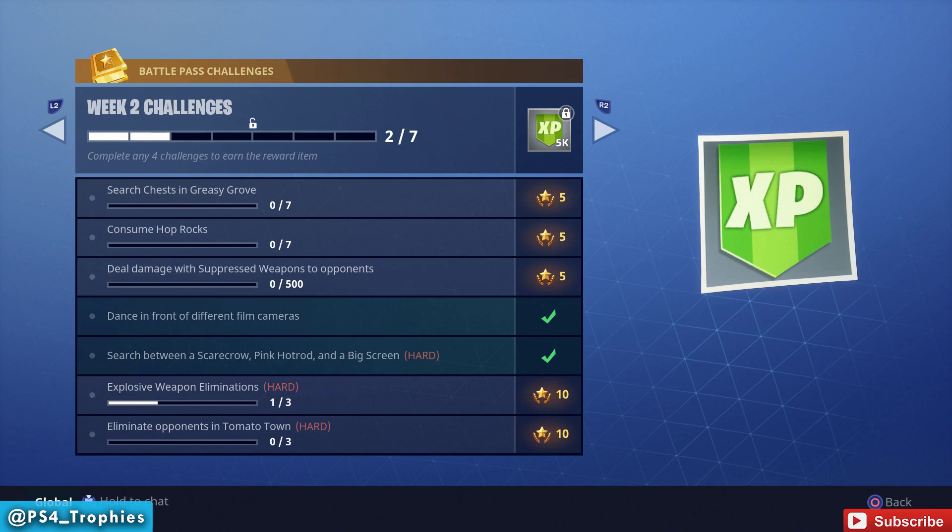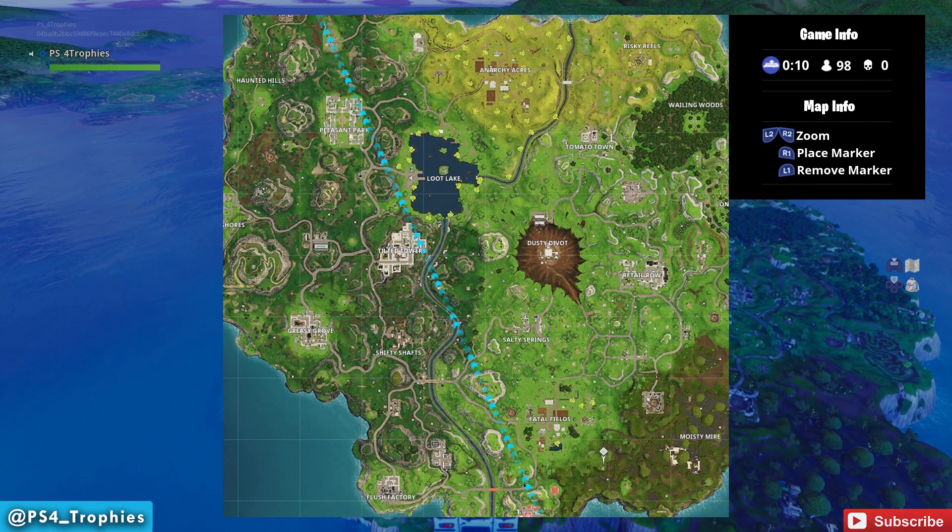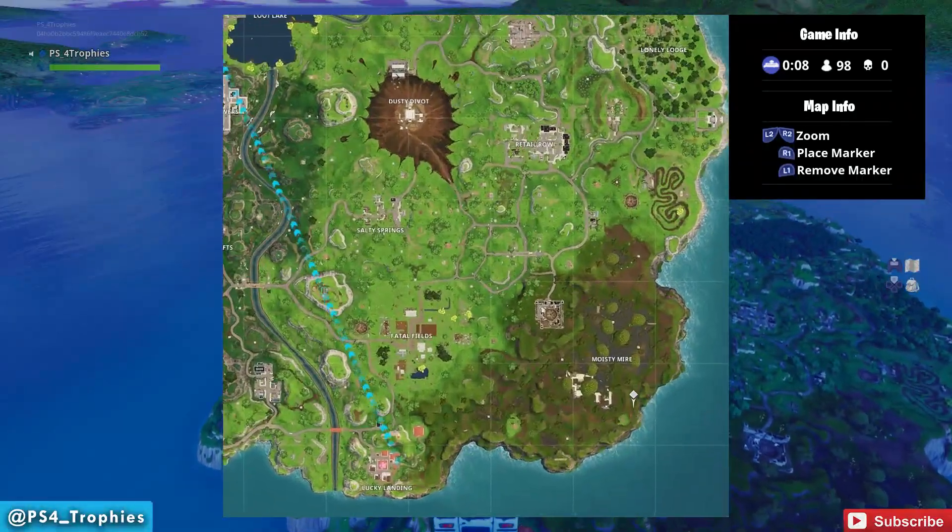Pretty easy — just drop down to that location. Now, the second one I want to show you is the dancing in front of different film cameras. There are 10 locations that I know of, but you only need seven different ones. So you can go to any one of those 10 locations and dance in front of a film camera. I'm going to show you seven of them specifically here.